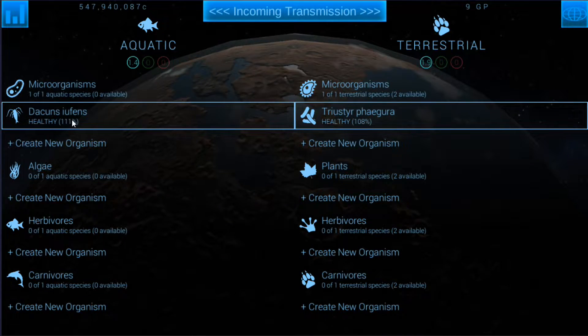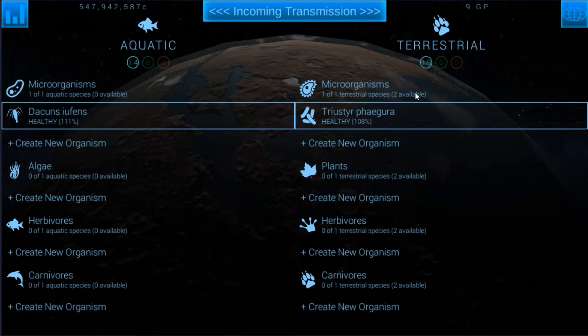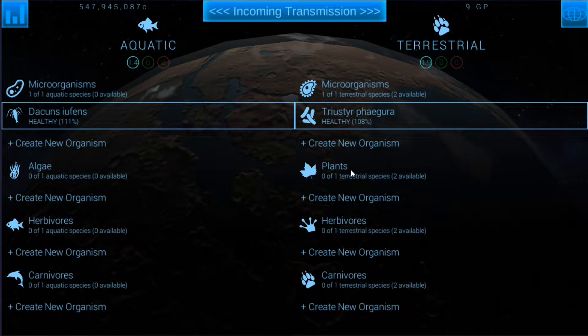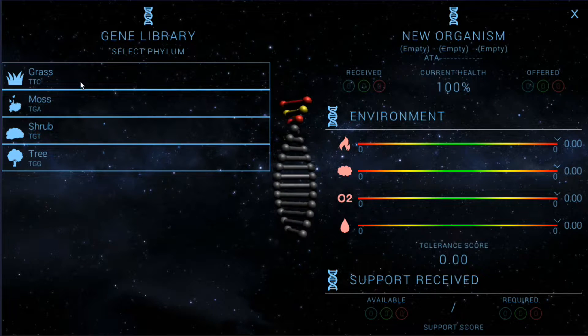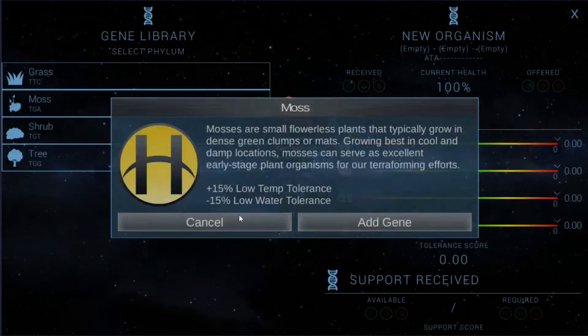How is the biosphere going? Really good — actually very healthy, and this is also very healthy. We do have two more terrestrial species ready to go, so we're going to get a plant and an herbivore. Let's start with the plant first — we can't do the herbivore just yet because we've got to finish the plant.